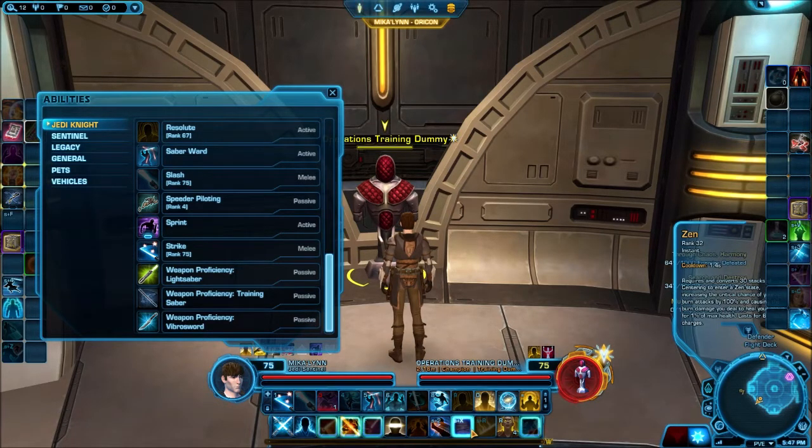Juyo Mastery makes your burn effects 1% more likely to critically hit per stack of Juyo Form, and it modifies the effects of Zen. In the Watchman discipline, Zen requires and converts 30 stacks of centering to enter a Zen state — increasing the critical chance of your burns by 100% and causing burn damage to heal your group for 1% of max health. This does actually make you a bit of a support — you aren't going to replace a healer or a tank, but you're going to help out.